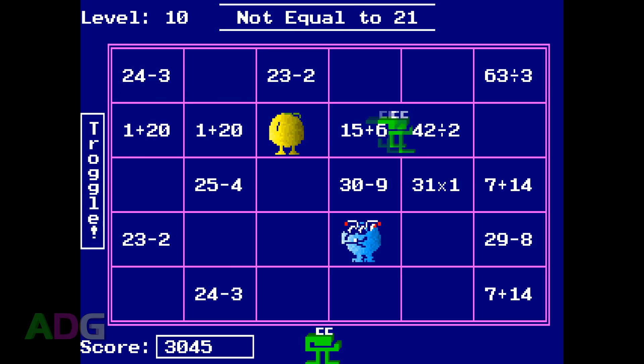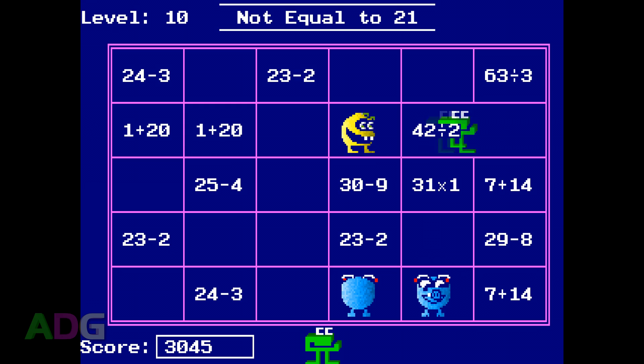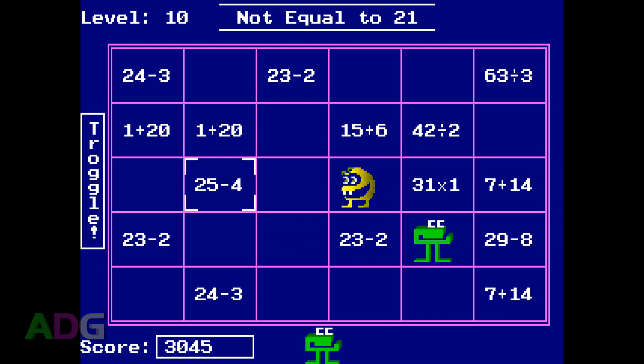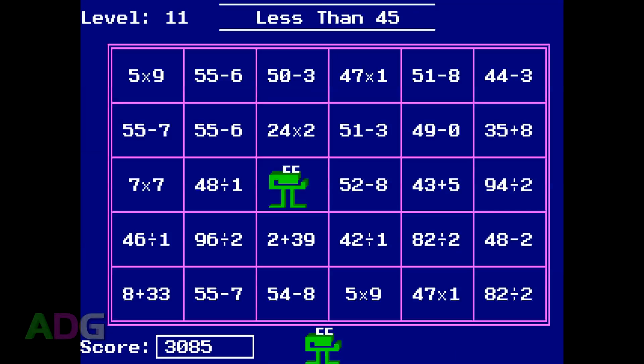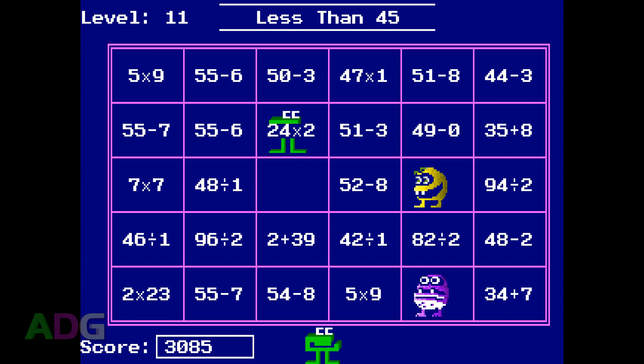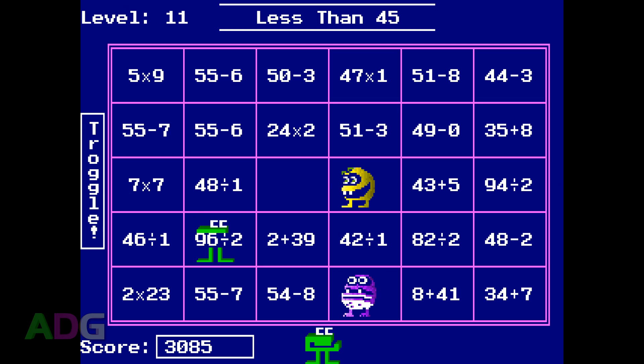The last method of play is Inequality, which is like Equality mode but even more challenging. Not only will you sometimes be trying to munch equations which do not equal the number at the top, but sometimes you need to munch all equations which are either greater than or less than the given number. This ups the challenge because you can't simply dismiss equations — you have to check them all to see if the result is greater than, less than, or equal to that number.